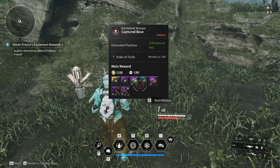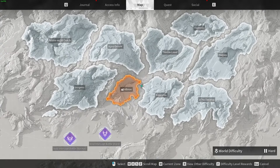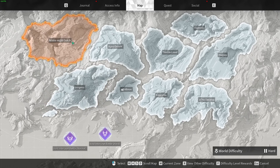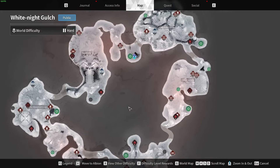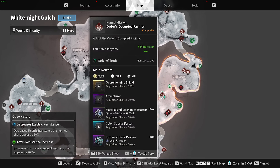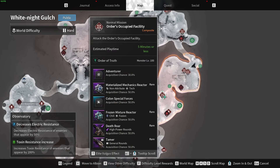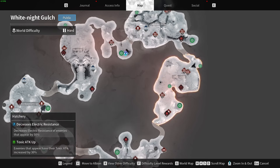There are multiple zones that drop the Tamer — one in White Knight Gulch, one in Agna Desert, and one in the Fortress. In White Knight Gulch, go to the map and at the Observatory, find the mission called 'Orders Occupied Facility.' If you scroll all the way down, you'll see there's a 50% chance to drop a Tamer. This mission takes five minutes or less — come here and get the Tamer, it'll make your life a lot easier going into hard difficulty.